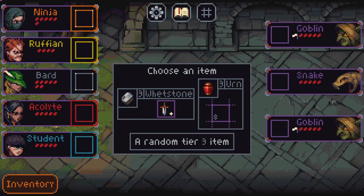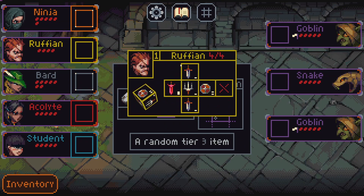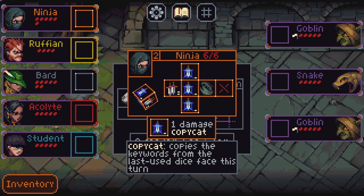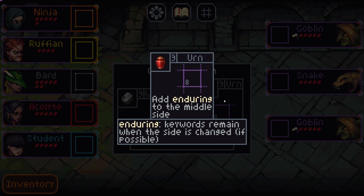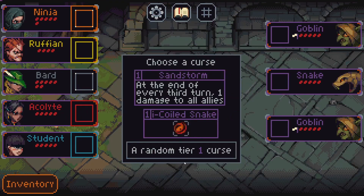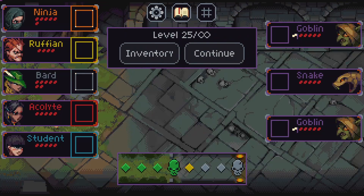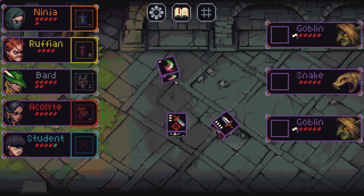A whetstone — plus one to all basic damage sides. I don't know how we can use this — keyword remains when the side has changed. I guess we put it here. Can we pick up multiple effects on the copycat? That would be an interesting thought — let's try it out. We'll go with the sandstorm. Let's add enduring to our middle side only — maybe it's actually a very powerful thing we're not aware of.